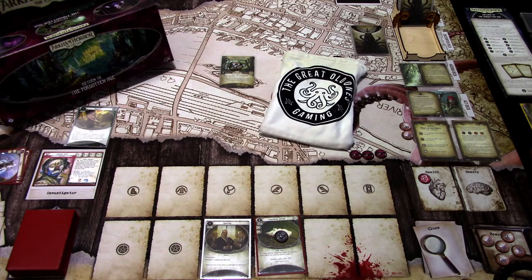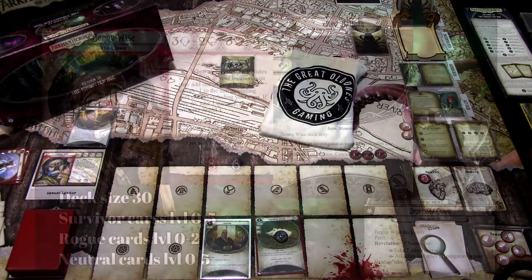Hi, this is JP from Not the Lights of our Alchemy. This time we're continuing Benny's run through the Return to the Forgotten Age campaign, and this time we're playing Heart of the Elders Part 1. As a disclaimer, I really disliked this scenario in the original version. Luckily, they added some new things in the Return to version, so that we don't have to replay it over and over again. We'll see to that more when we get to the resolution part of the scenario.